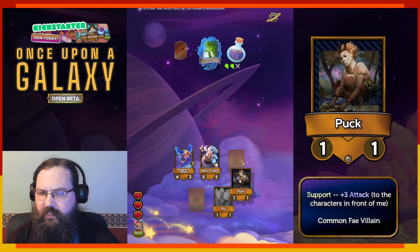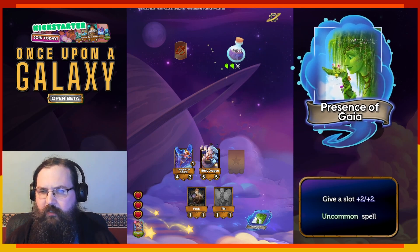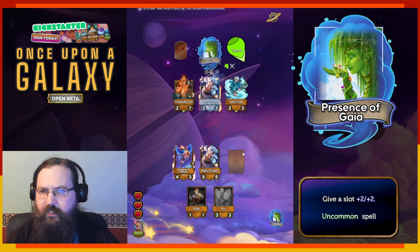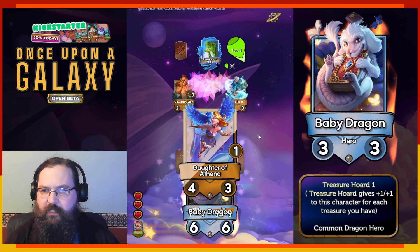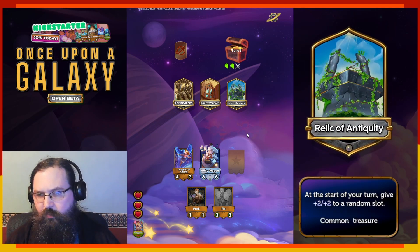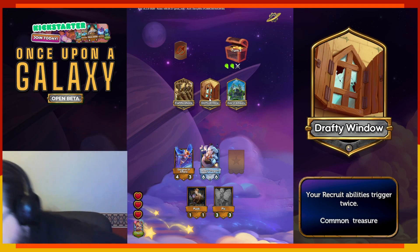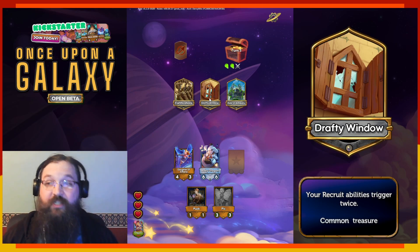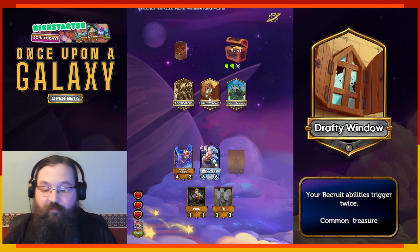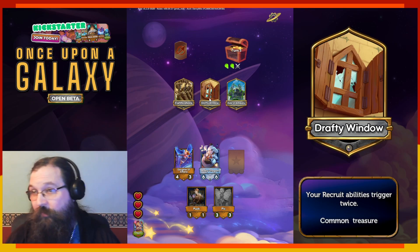I'm going to invest in the back line this time. I never do that, and I always regret it when I see that one card we talked about last game. So let's give it a shot. I love Relic of Antiquity, but Drafty Window is so nice. It used to be a higher rarity — I don't remember how high — and it was basically unplayable, never felt worth taking. But at common, it feels really nice without feeling overpowered. I like it a lot.